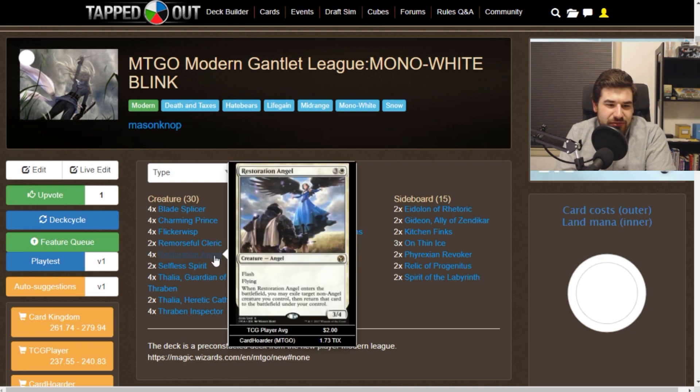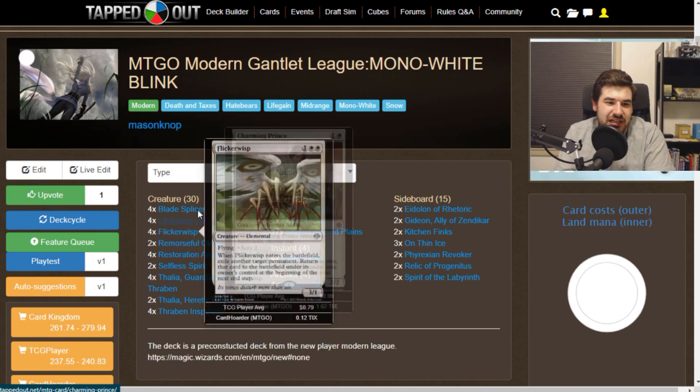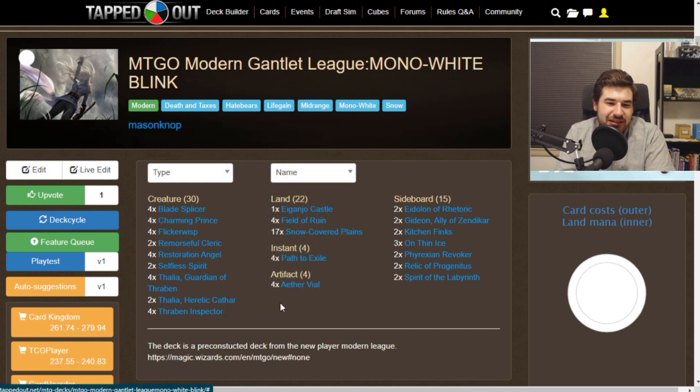At the top of our curve is Restoration Angel for 4 mana — the last of our flicker creatures. Hopefully she'll be bouncing Blade Splicer. Or, if our opponent tries to blow up one of our creatures, we can use our flicker creatures — sometimes at instant speed with Aether Vial — to exile them out of the way of removal and bring them back. That's one way to get card advantage.